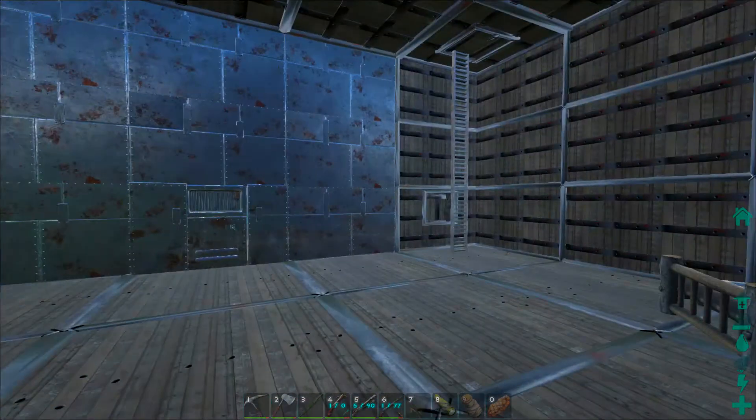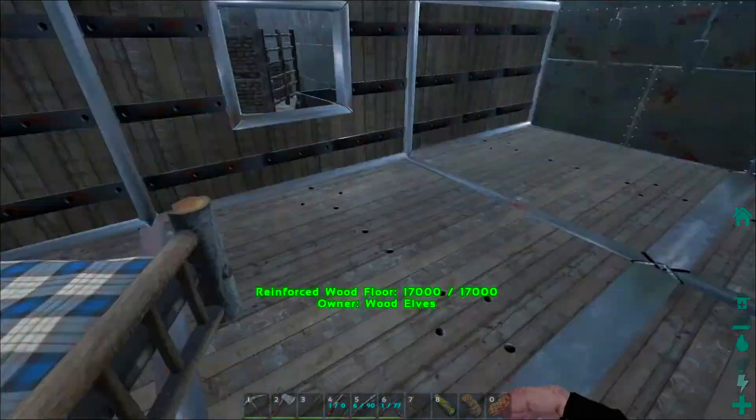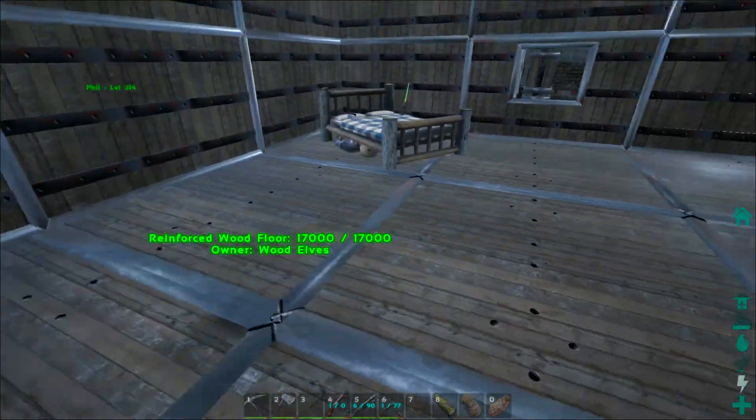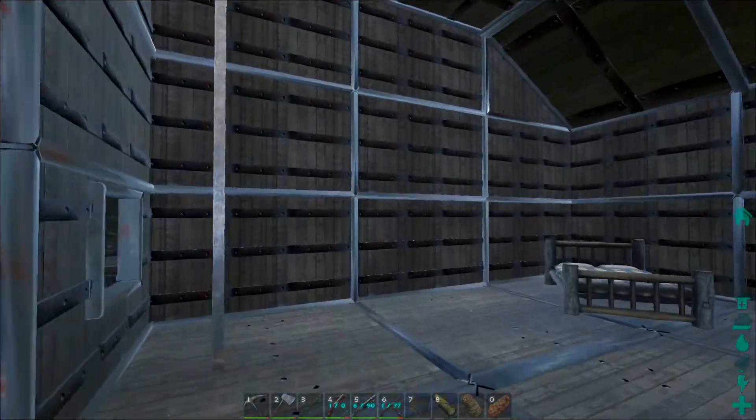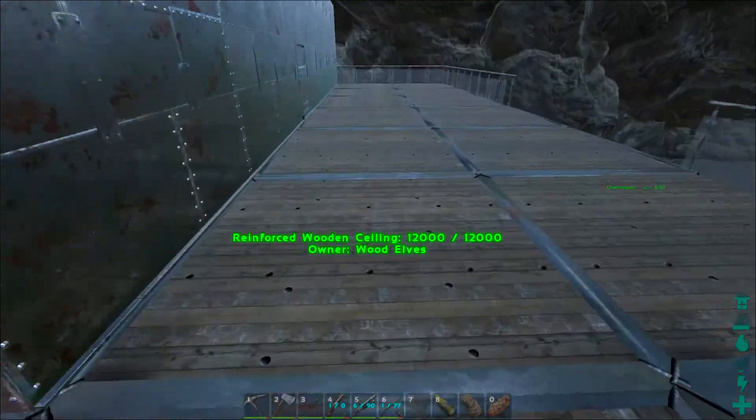We've also got some sweet beds - that's not where you're supposed to sleep, he's sleeping on top of the bed. Is there a monster under the bed? That's a really weird helmet though. We can go back up into this area - these glass railings are really cool, they really need these in the actual base ARK game.